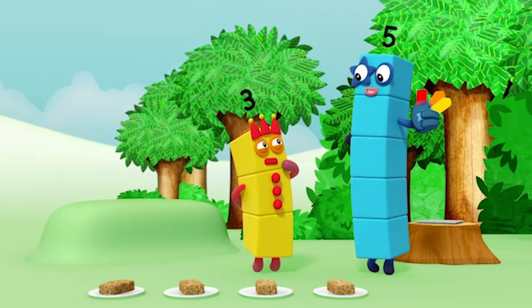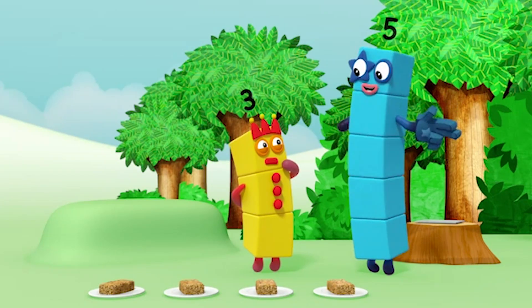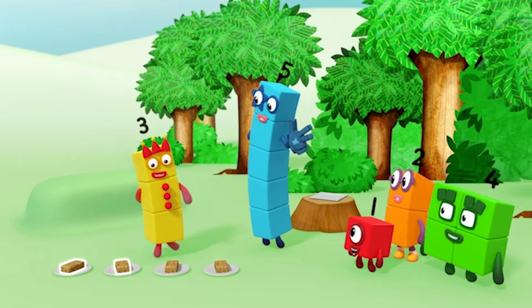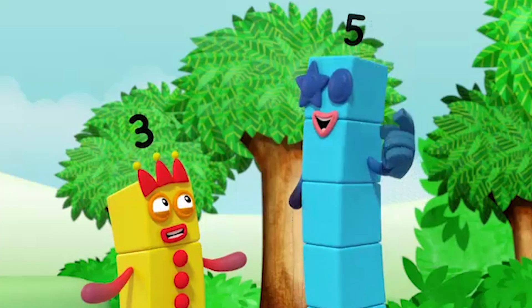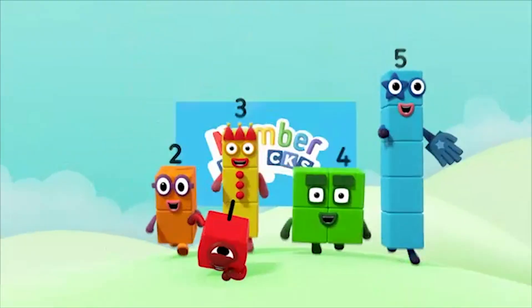Rule three: the last number is how many. When you reach the last thing to count, the last number you say tells you how many there are. Try. You can do it. Go on. One, two, three, four. That's the last flapjack. So, four flapjacks? That's right. Yay! Woohoo! You can count on us with another box.